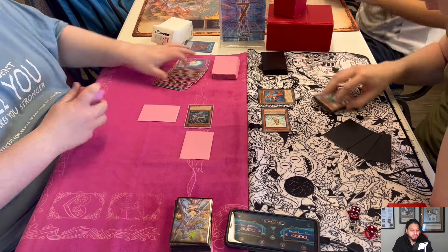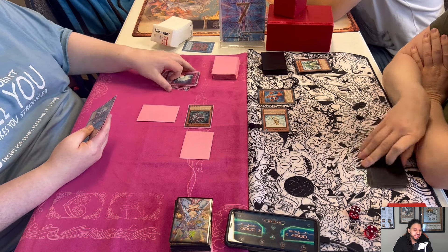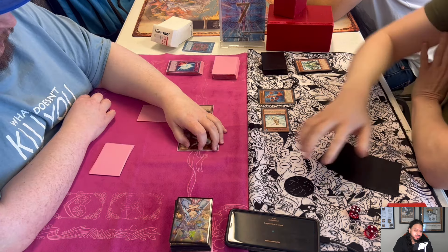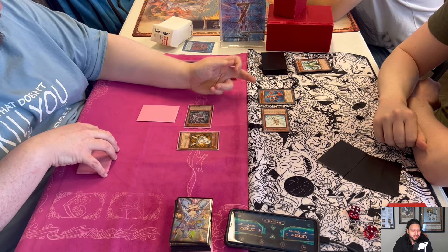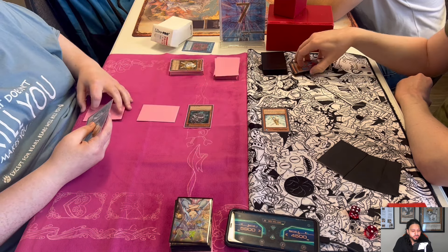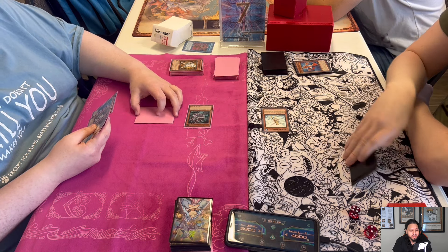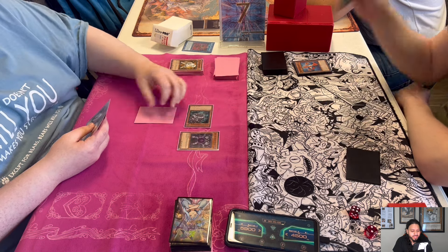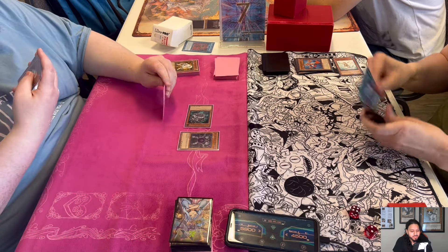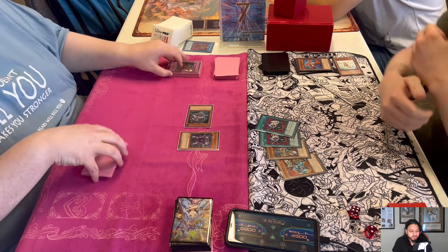Ryan's got double Enemy Controller and Machina Fortress. Josh had a Hamster set, but his hand is kind of bad. Ryko pops the Gear Frame, mills Caius, Gear Frame, and Lila, then tributes for Caius. Josh is trying to end the game — probably switch the Hamster to attack mode and leave Ryan at a thousand. But he didn't attack; he goes Trap Dustshoot — Econ, Econ, Force, Fortress.